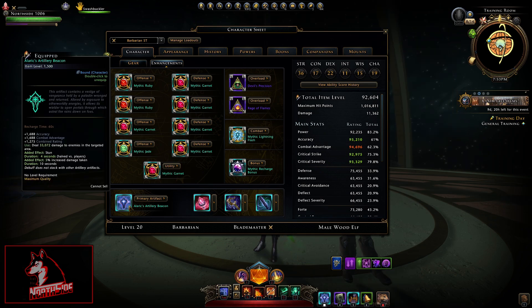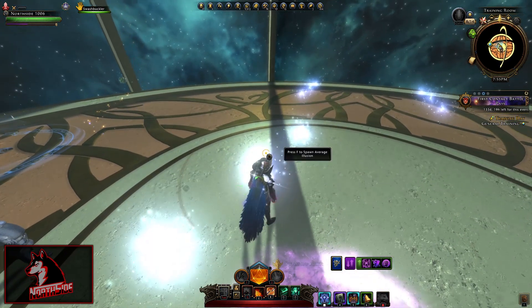Here it is on the mythic level — it is 1500 item level, and you can see it has 1688 accuracy, and same combat advantage and combined rating. The use is still 33,072 damage to enemies in the targeted area. Added effect is done, duration is 4 seconds. Versus players, the added effect is quite low: 5% increased damage taken, duration 10 seconds. It would be really, really good if this added effect was 10% increased damage taken. I will show you how this actually works, and I will just spawn a bunch of illusions.